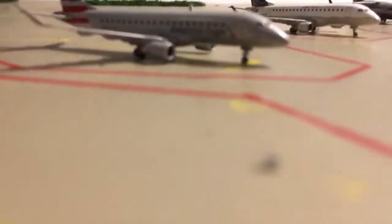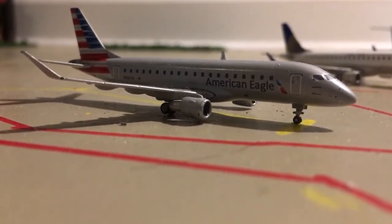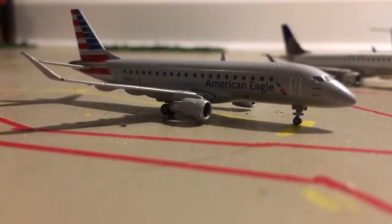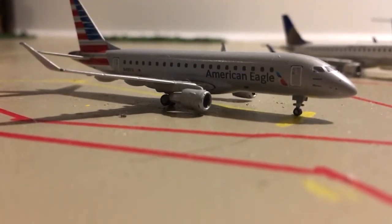And then across — just so you know the setup, it's like this. Here is an American Eagle ERJ-175. This is going to overnight. It got in from Chicago earlier today and it's going to head out to Chicago later on.